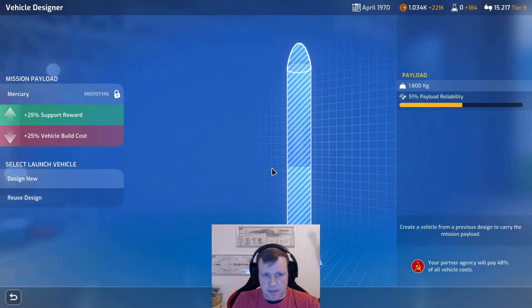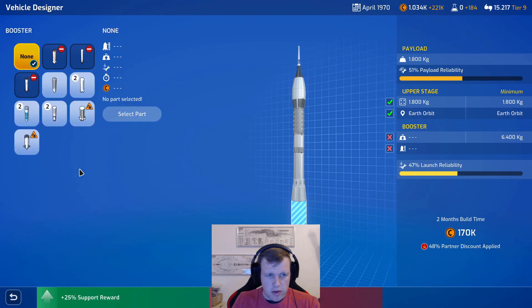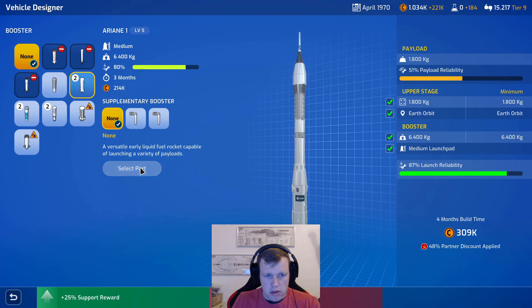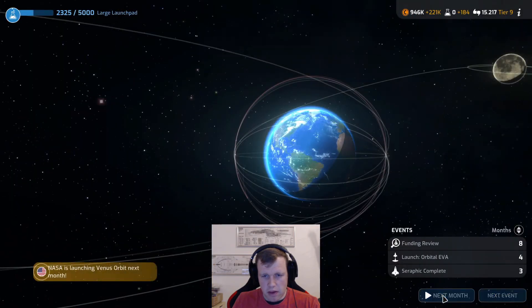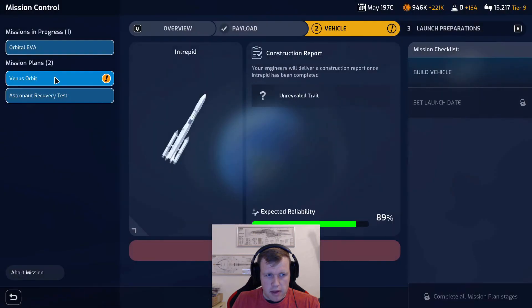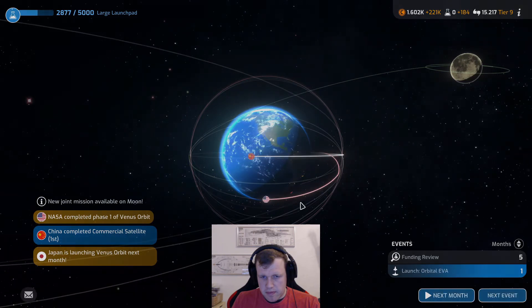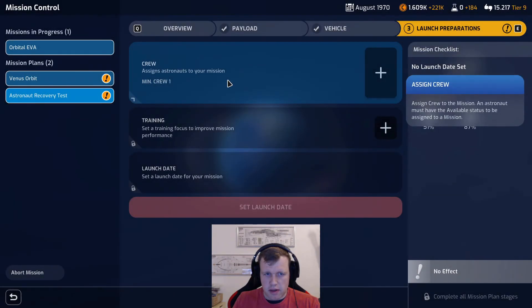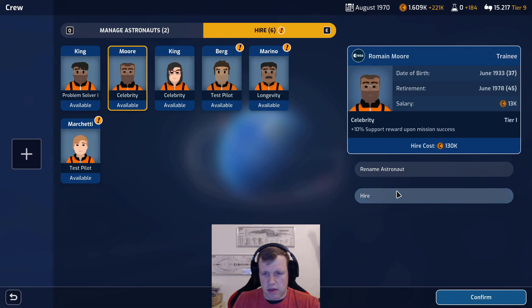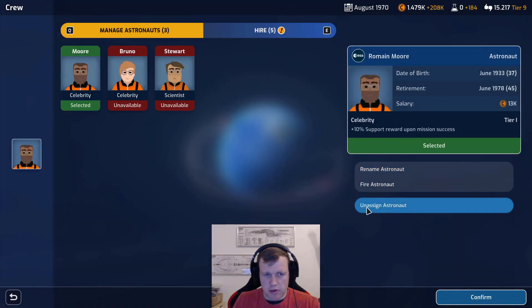This still needs to be built, and we need the rocket. We can launch on the Ariana 1 - 300k, perfect. The Venus orbiter still needs four months. Astronaut recovery is done. We need an additional crew - would like to have a celebrity for the additional support. Sign and confirm.